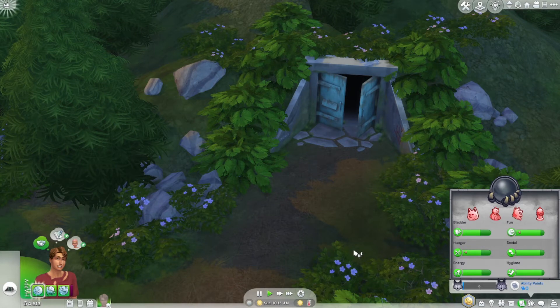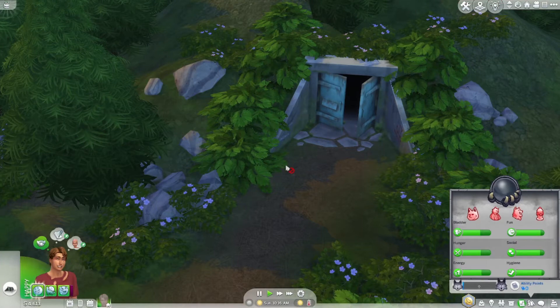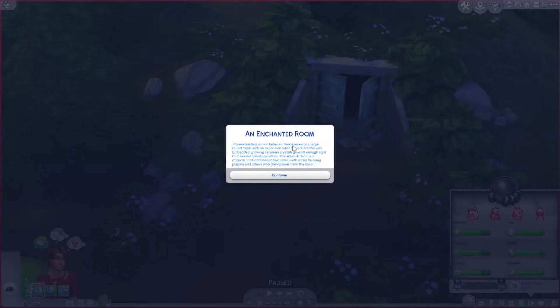Hi everyone, it's Tiffany! I'm back in The Sims 4 with our Werewolves let's play. He's in the middle of exploring the tunnels right now. We're trying to find something new, some kind of new interaction. In the last episode we did find a new little lock box or something, but he wasn't strong enough to lift it.